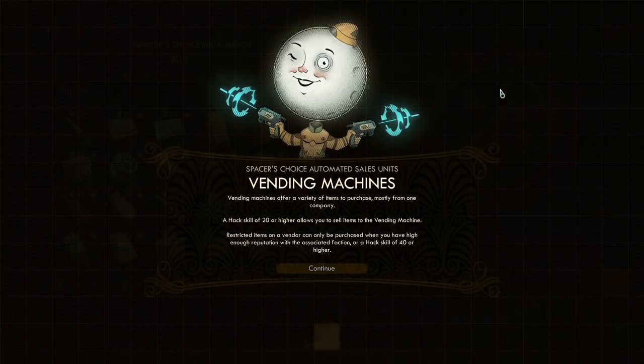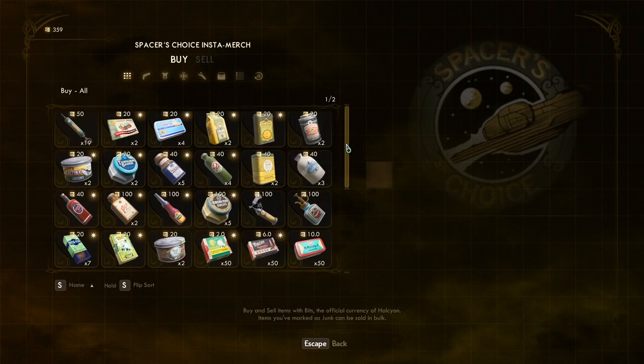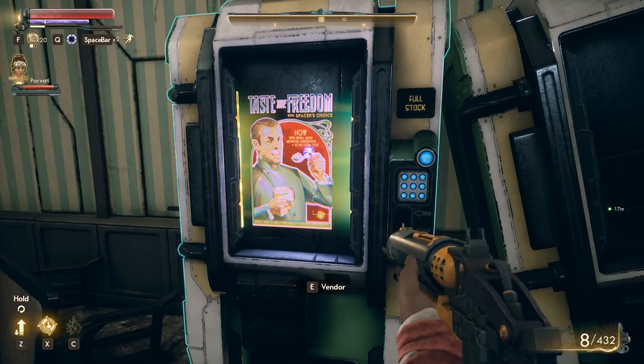Spacer's Choice automated sales unit — vending machines offer a variety of items to purchase, mostly from the company. A hack skill of 20 or higher allows you to sell items to the vending machine. Restricted items on a vendor can only be purchased when you have a high enough reputation with the associated faction, or a hack skill of 40 or higher. Pretty interesting — we'll take a look at that in a minute.